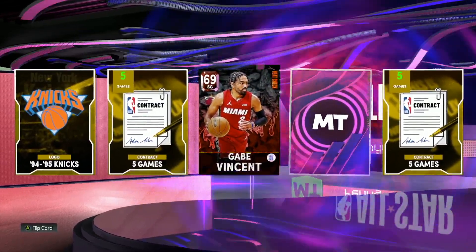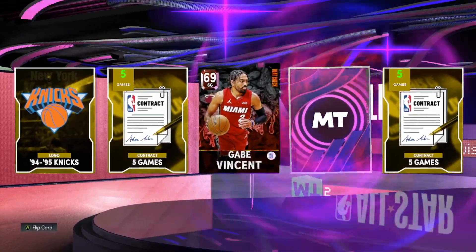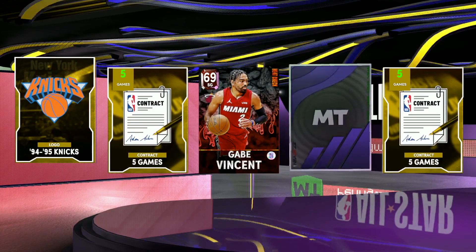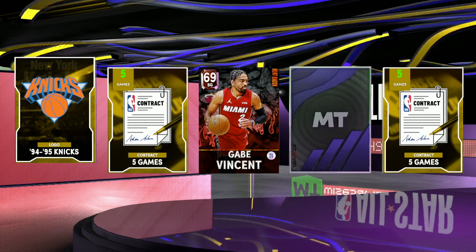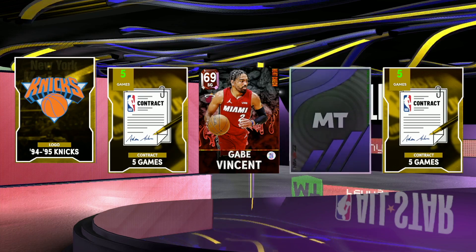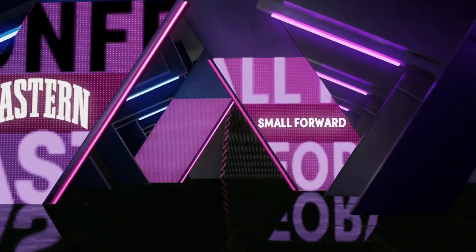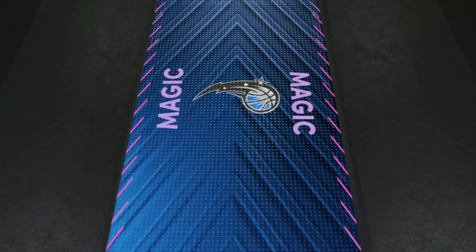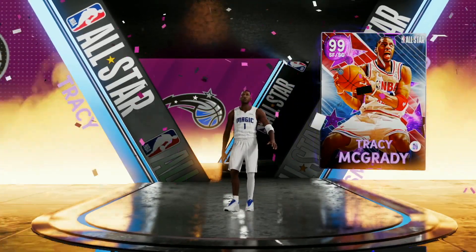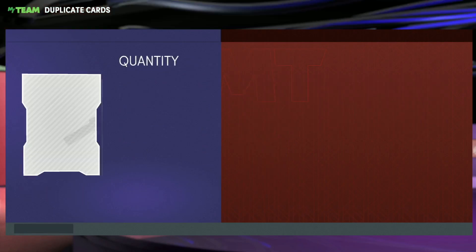Dark matter pull! Oh my god! Put in the comments who you think it's gonna be - Russ, TMac, or Kobe Bryant? I saw that shake and was like, wait, that's shaking way too much. Kobe and Russ are western conference, TMac I'm pretty sure is eastern. Dark matter glow - it's small forward, eastern conference - Tracy McGrady from the Orlando Magic! Dark matter pull! Let's go! Gameplay coming out later today - big Tracy McGrady pull and we only spent 400,000 MT!